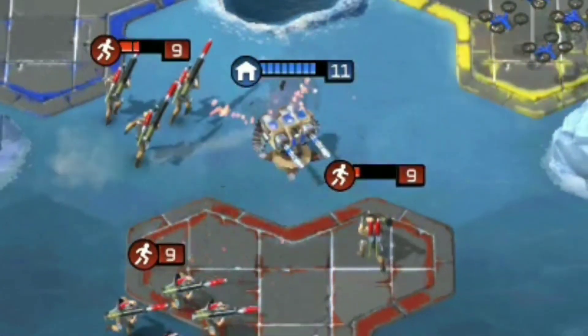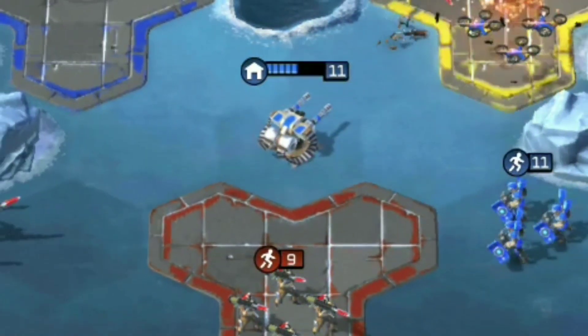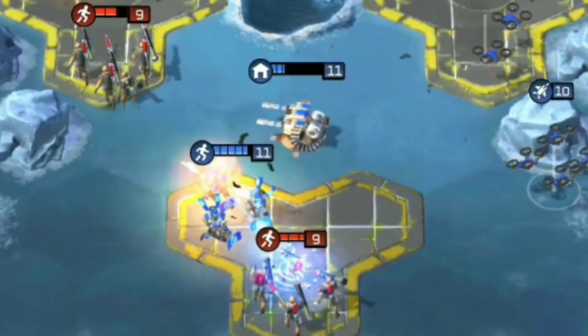For 40 Tiberium, Strongarm can construct a turret anywhere on the battlefield up to two tiles from the centre. This turret can either target aircraft and ground units, and deals an unexpectedly large amount of damage to either.